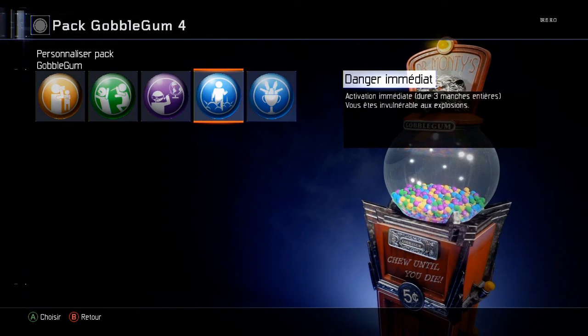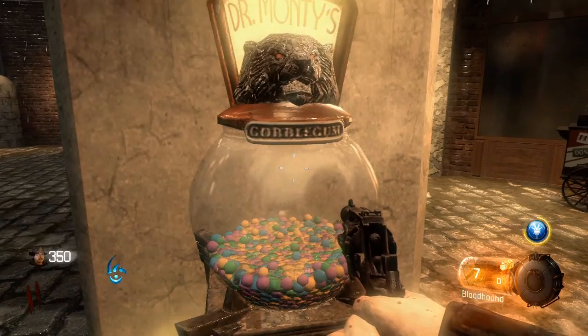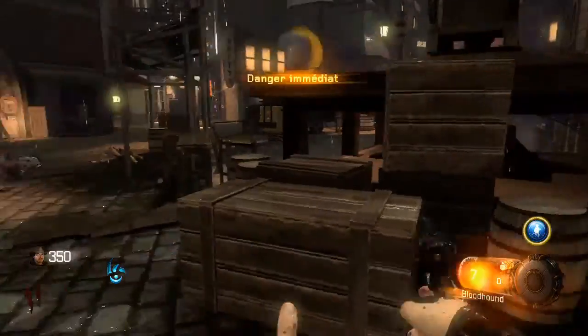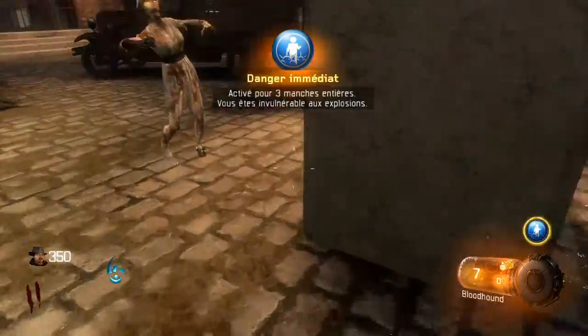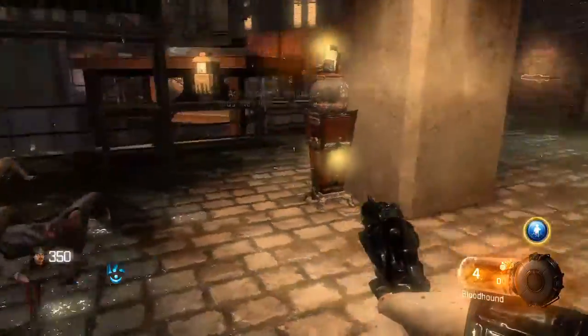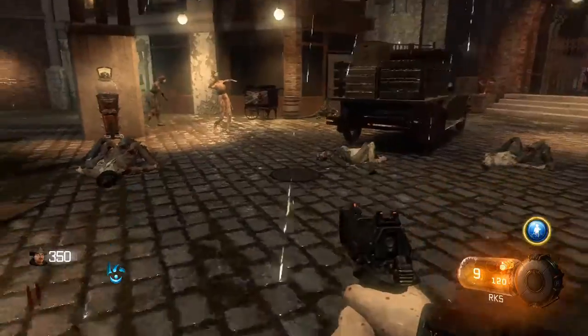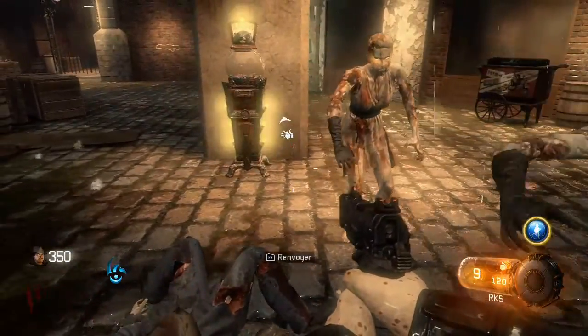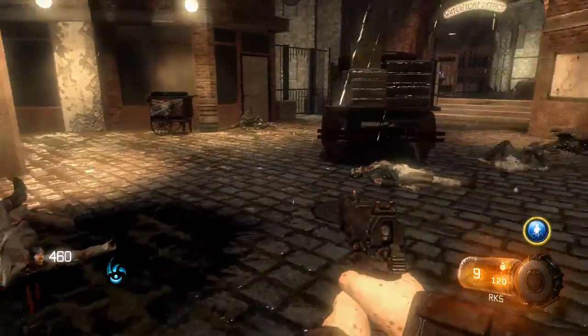Activation immédiate, dure trois manches. En tirant, vous êtes invulnérable aux explosions. Danger immédiat — ça peut être pratique si on joue au laser et qu'on se tire dessus des fois. C'est pour les explosions tout simplement. Pas de soucis du tout.